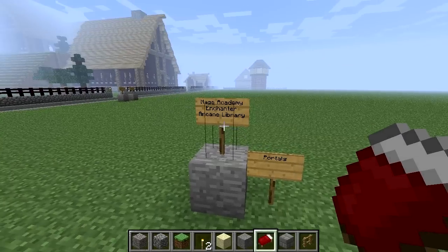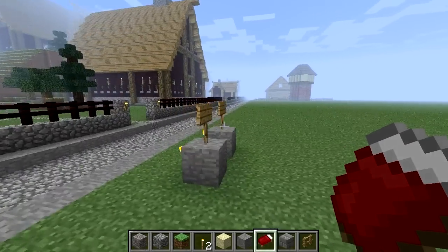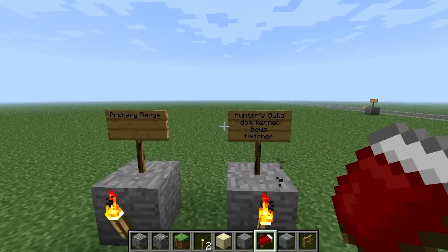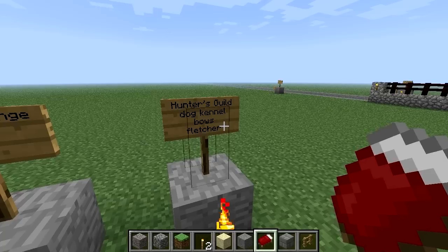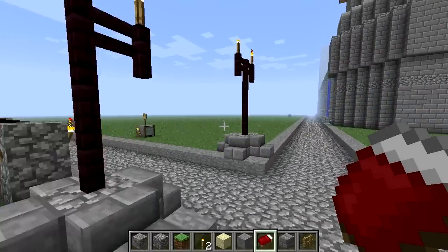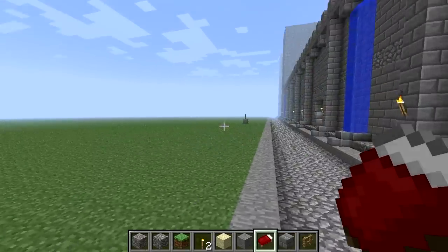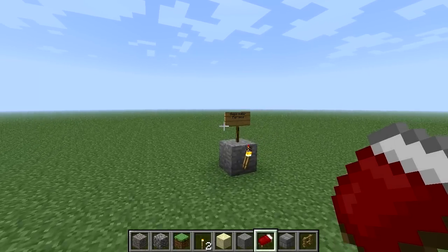Mage Academy, a big huge library, portals. What do I have over here? Another archery range like the one we had back at the old castle, but I'm going to make a bigger one this time. Kind of a hunter's guild with dog kennels, bows, and a fletcher - all connected in one area. Oh yes, this was the art museum, a picture store art museum kind of thing. There's the main keep - we just haven't done much yet, so there will be stuff here in the future.